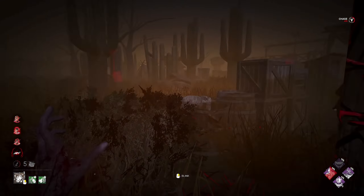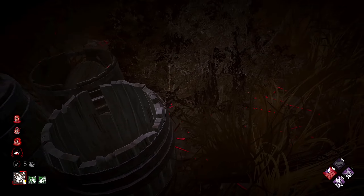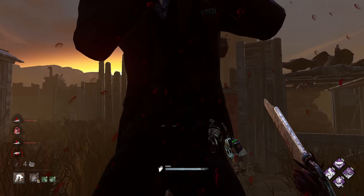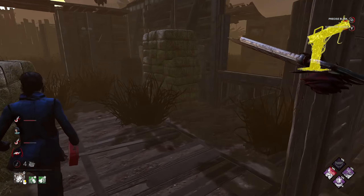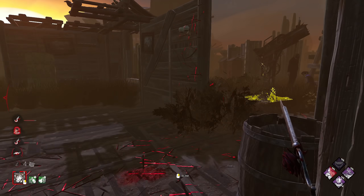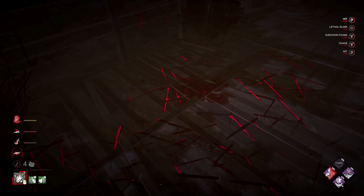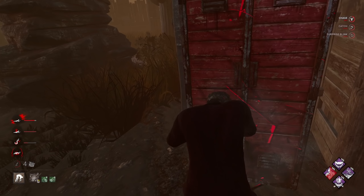Nice moonwalk. I think this game is pretty much over already. Nice auto aim. Unless Barbecue Chili is lying to me, this is the last survivor. I think we get her before she gets any unhooks. Then we can get into testing and showcasing the purple range which gives you an even faster blink, and then the double range which gives you the effects of both the purple and the green all at once.